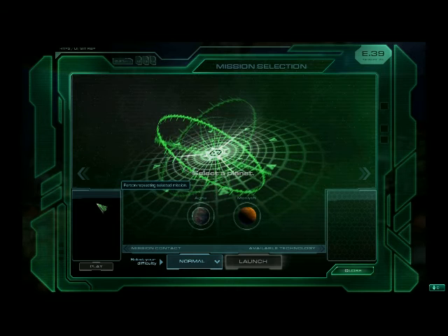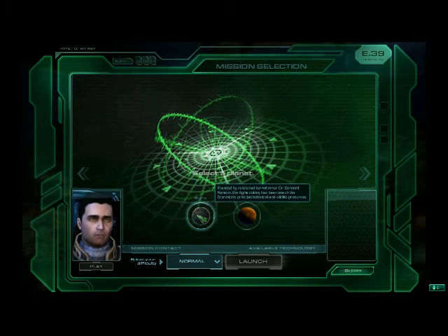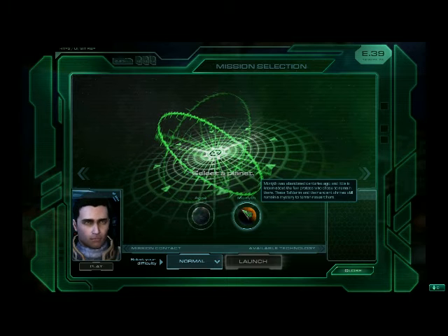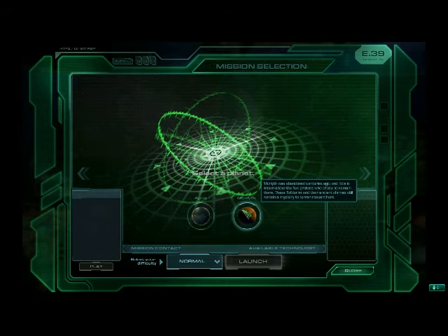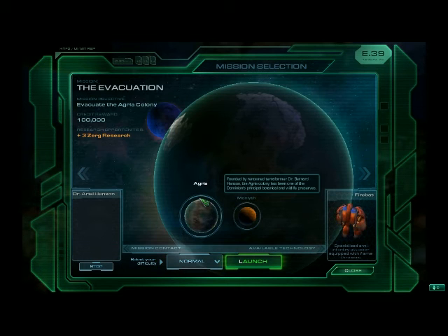What's our general status, Matt? We picked up a distress call from the planet Agria — there's a colony there under attack by the Zerg. Your convict buddy Tychus lined up a mission retrieving another artifact on a Protoss shrine world called Monolith. I don't think I'm gonna mess with the Protoss — I'm going to go to Agria and save those colonists.